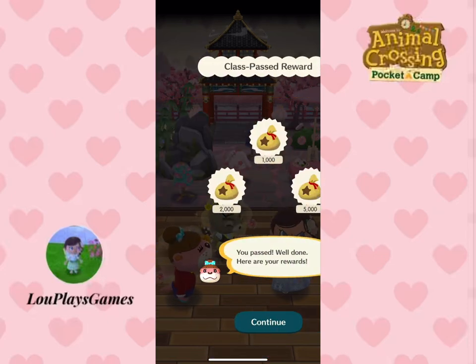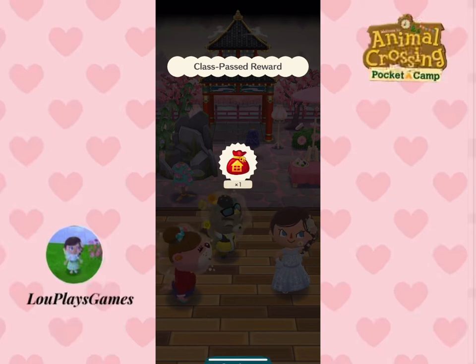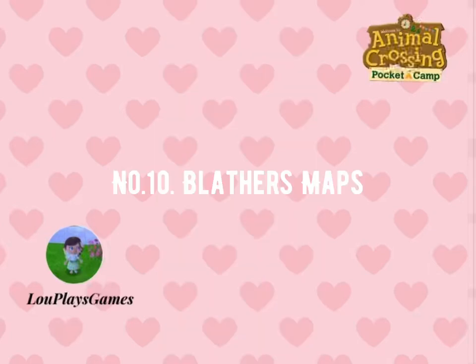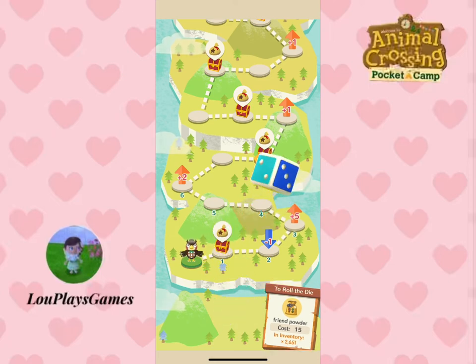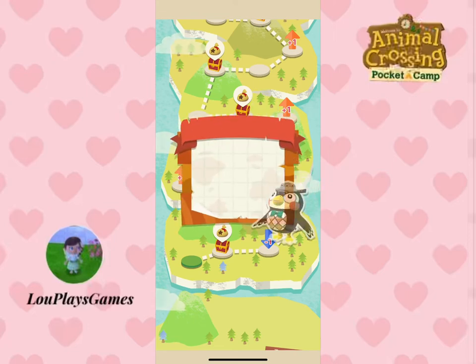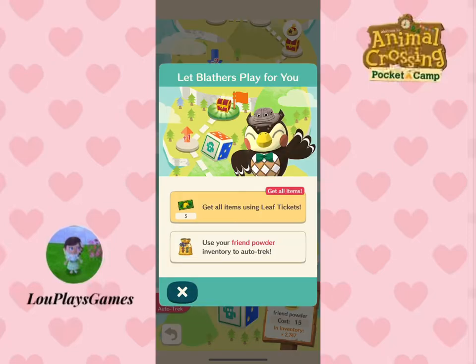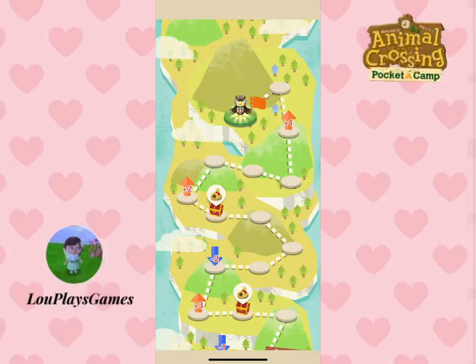If you're taking part in the garden events, try the event rooms as you usually have at least one of the items needed. You can use a Bunch of Bells Map to get bells — you can get one from completing animal requests, popping balloons, or from Gulliver's ship. Use your friend powder to roll the dice and travel through the map to get bells along the way and reach the final bell goal at the end.